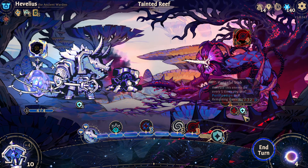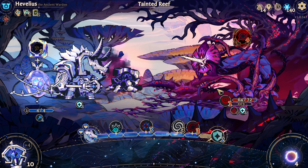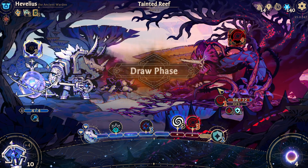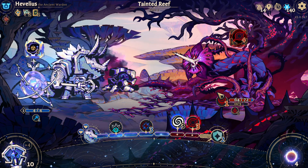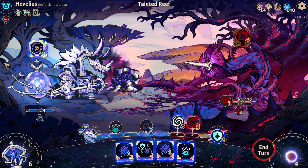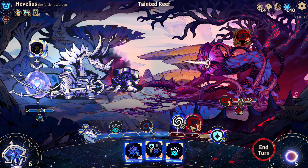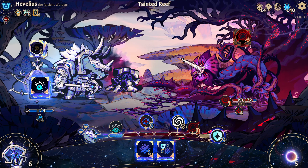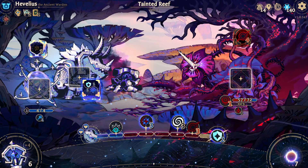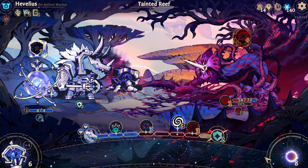Every five times we deal purification to it, we're going to activate its die phase. I want to avoid dealing damage to this enemy. You might ask — don't you want to deal damage? I want to deal damage, but I myself shouldn't deal damage, because the enemy will get stronger when I deal damage, or get closer to activating its die phase twice.